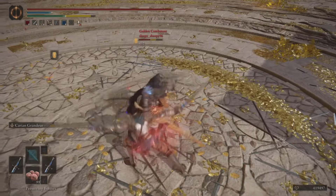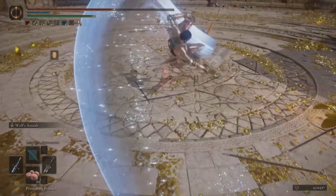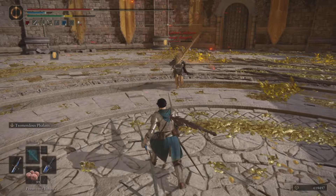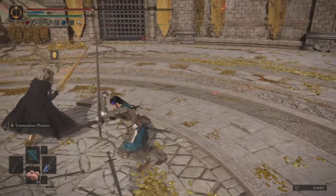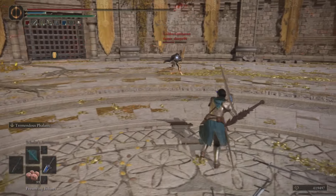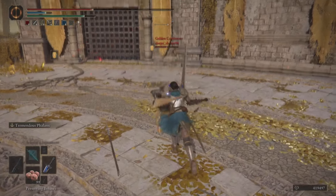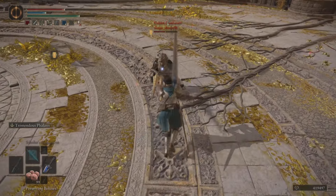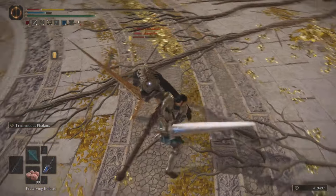Ultra Greatswords in their current state are essentially trying to land those crouch attacks as your neutral option. You can make them harder to see coming than the rest of your attacks, but you're trying to condition your opponent to get hit by the R2. The Gugs is a very realistic one to hit due to its very large hitbox, its very wide sweep, as well as it just being the longest and the hardest hitting of all the Ultra Greatswords.